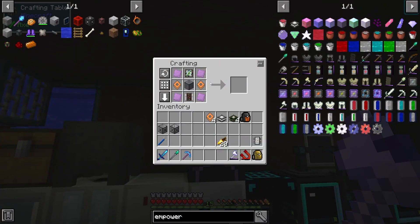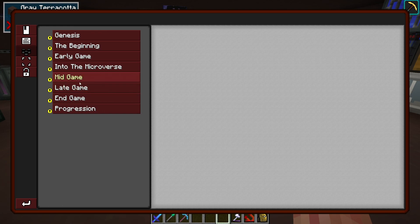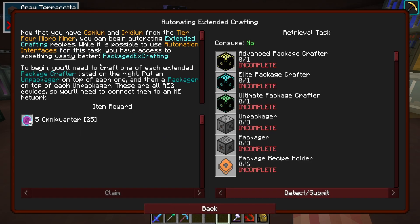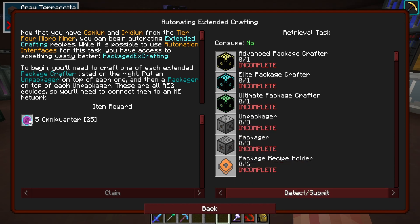I've done some experimenting in a creative world — I still really don't know what's going on. I think I have a general idea, but I think we're missing a step. There is another quest in this line: automated extended crafting. Now that you have osmium and iridium from the tier four micro miner, you can begin automating extended crafting recipes. Three unpackers and three packers — one for each, I guess. That's so many package recipe holders.